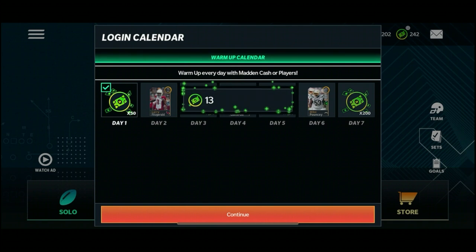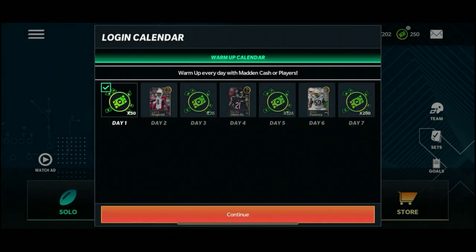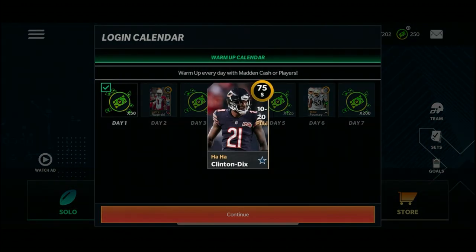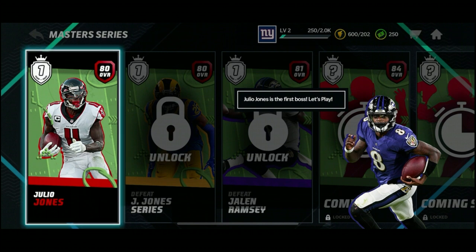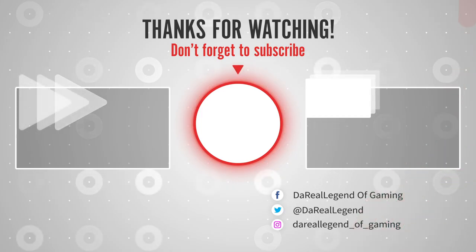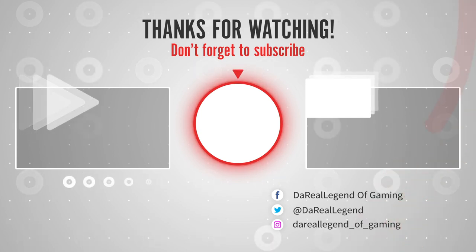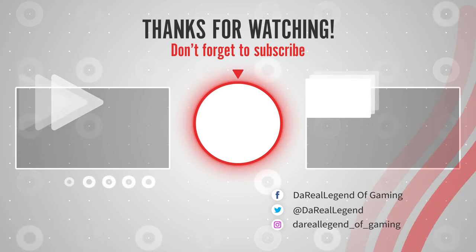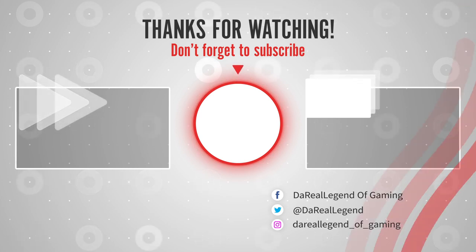We got our first day login, we get some cash. Tomorrow we get a 75 overall Larry Fitzgerald. After day four we get a HaHa Clinton-Dix which will be great for the squad, and then we get Mike Pouncey - we'll save that for the next episode. I'm feeling this Madden so far, I think this will be a fun game to cover on the channel. If you guys are watching up to this point I appreciate the support - if you haven't liked or subscribed, definitely do that, it helps out the channel. Share with anybody who's looking to check out Madden 21 Mobile for the first time.